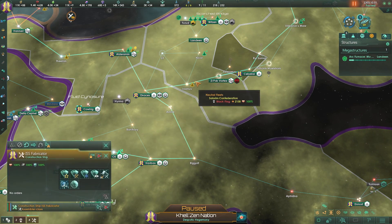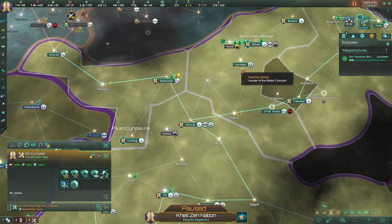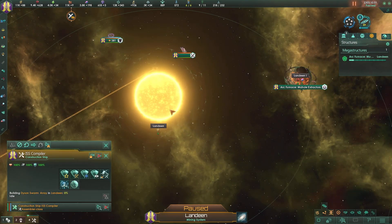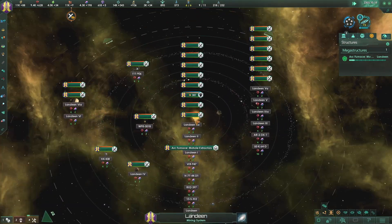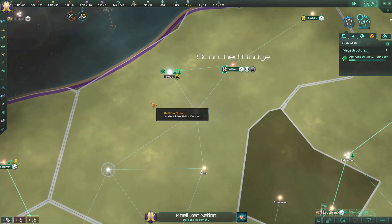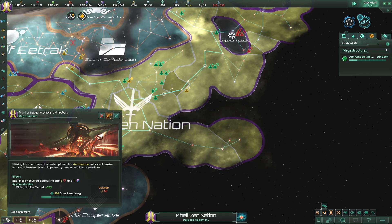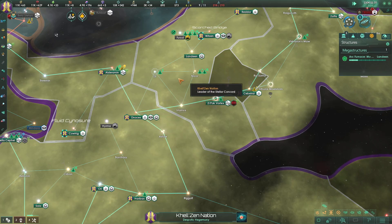Let's move this guy up here and build a Hyper Relay. You're already building one there, and then I'm going to have you build a Hyper Relay up there. Can I build another Dyson Sphere? I don't know if I can. Oh, I already have an Ark Furnace here - that's one of my Ark Furnace regions, already in the landing system.